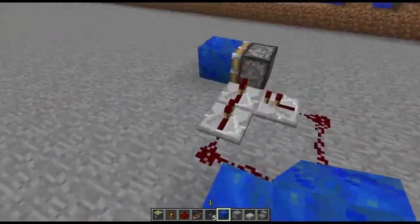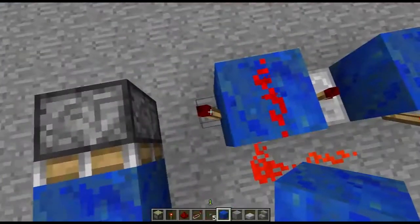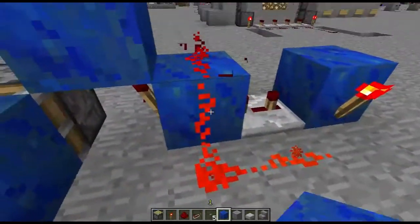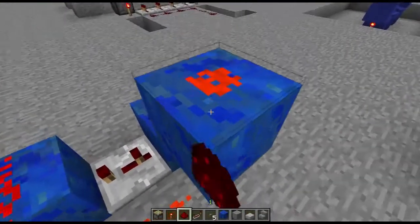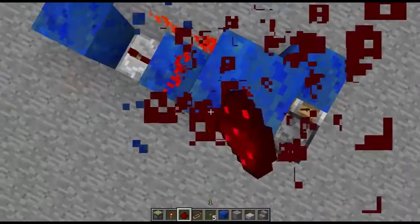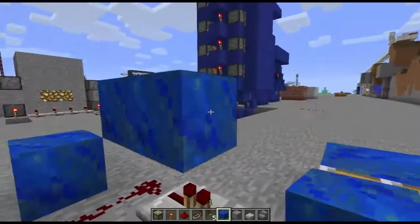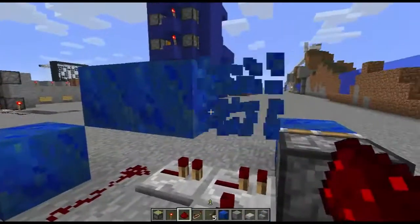I especially like this because with redstone torches, if you're not paying attention and have redstone running nearby, those torches are going to mess up circuits that are directly above them. While this monostable circuit you can put redstone directly above it without having to worry about the torches interfering with it.